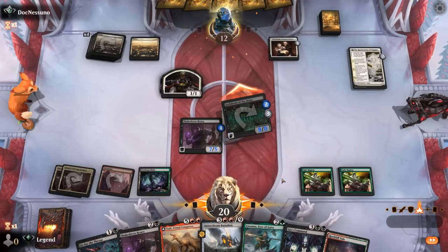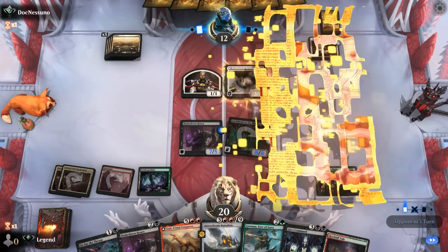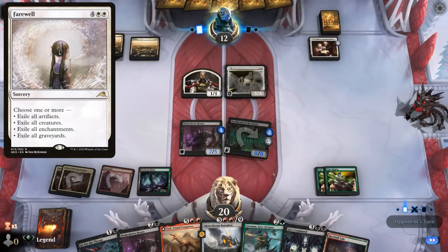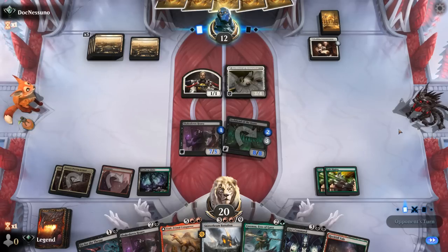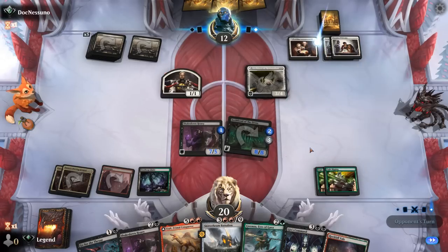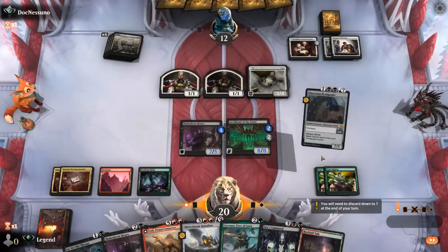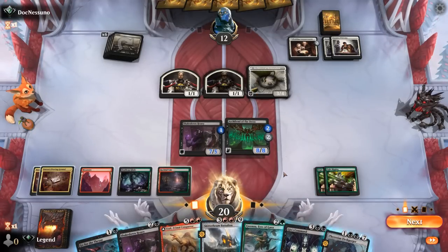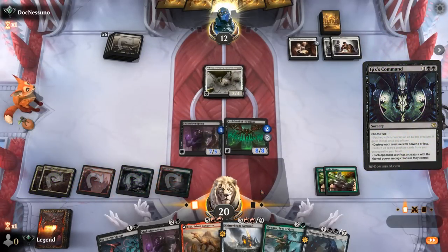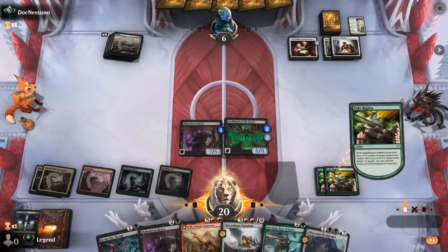We put counters on Archfiend since Heavy is unlikely to connect and draw another land. Opponent took Asia's Welcome times 2 — they're serious about making tokens and drawing cards, but it doesn't deal with the Archfiend problem. With Gixx's Command we should be able to just win the game — destroy the opponent's three creatures essentially, drain them for 6 with Archfiend, then attack. And that's all she wrote.